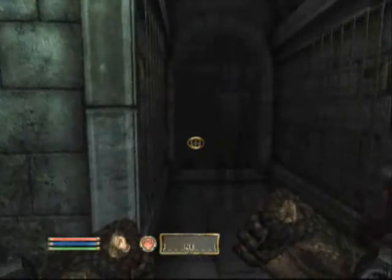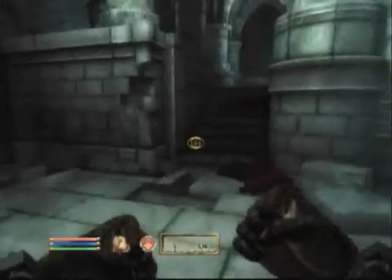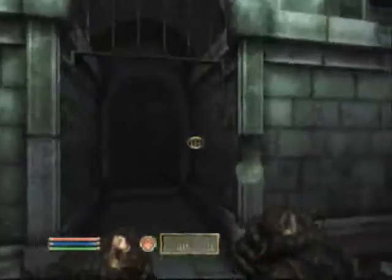You stay here, Chris. Don't try to follow us. Tutorial: to ready your weapon or fists, press the square button. To attack, press R1. To block, press L1. Thanks. You're welcome.